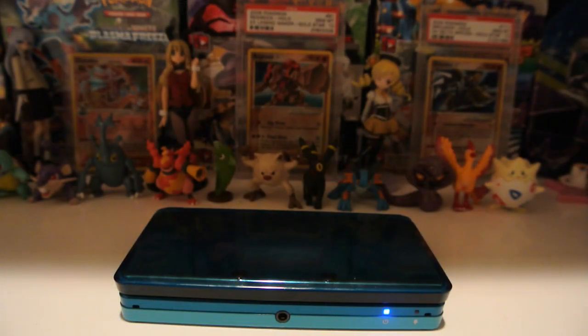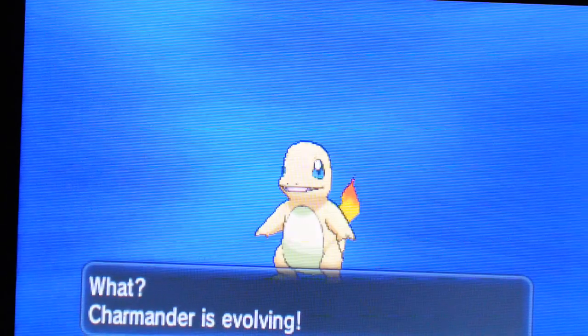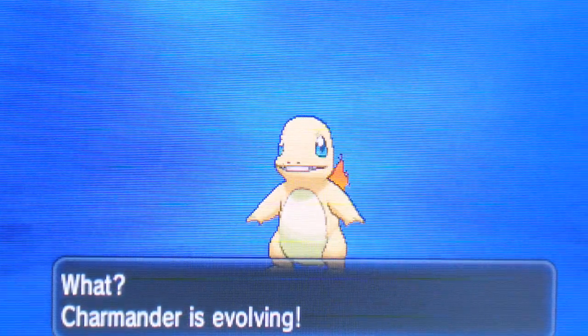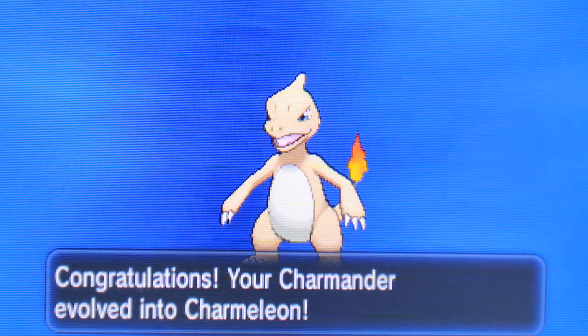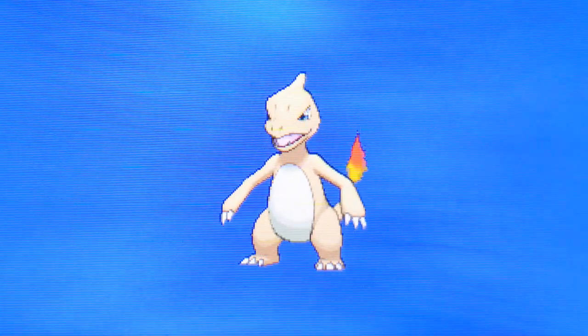What's up guys, Shiny Enterzak here. I've got my Charmander up to level 16 — actually a little more than that — but it's about to evolve into Charmeleon, so I wanted to show you guys the evolution. Let me get the light here and we'll go ahead and get on with it. There it is — there's my shiny Charmander, it's about to be a shiny Charmeleon. There we go — very cool. There's my nice-looking shiny Charmeleon. I will get it up to level 36 and I will be back to let you guys see it evolve into shiny Charizard.